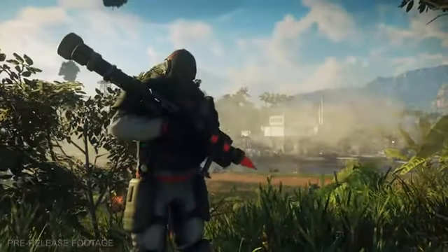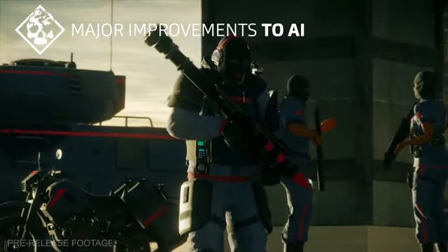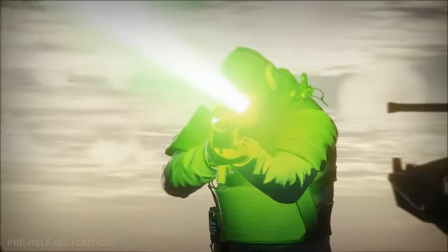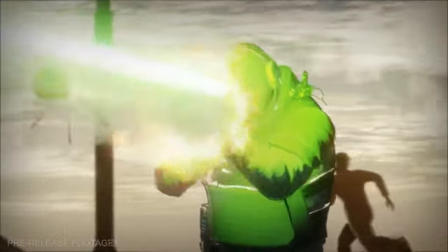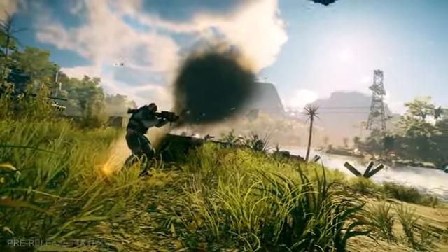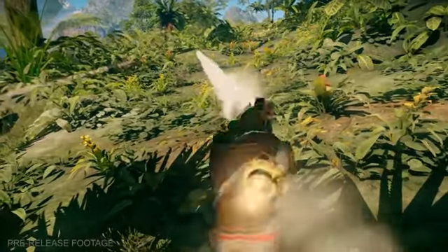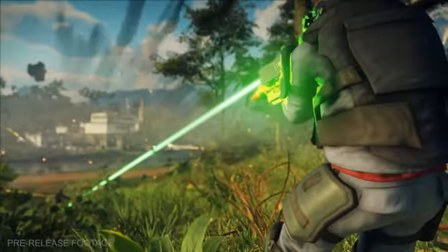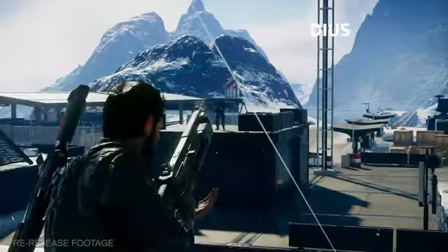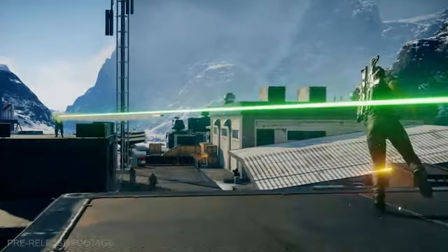RPG Units — The RPG unit was also in Just Cause 3 and has had improvements to make his behavior more coherent in Just Cause 4. This enemy targets Rico with a green laser to differentiate from the red snipers. You can also telegraph his position after he's fired a rocket, as a smoke trail lingers behind from his location to yours. Even if the rocket itself doesn't hit you, the explosion makes a large damage radius — so whenever you see that green laser, try to grapple or wingsuit out of its path quickly.